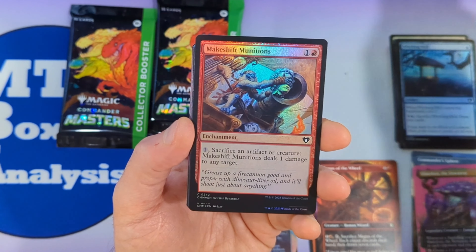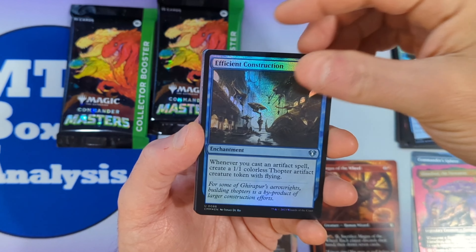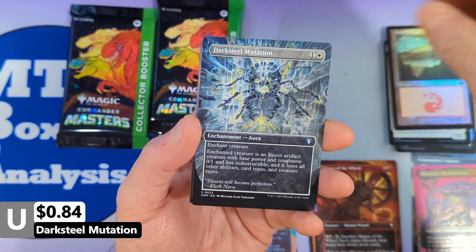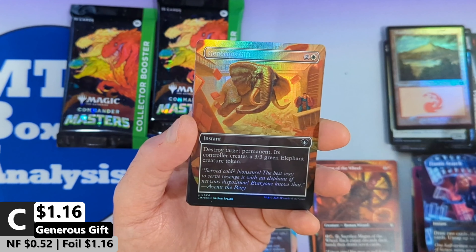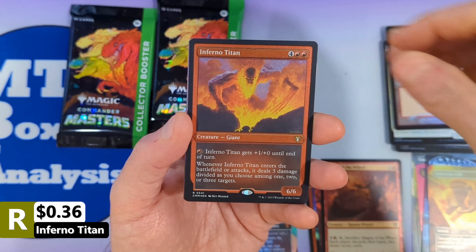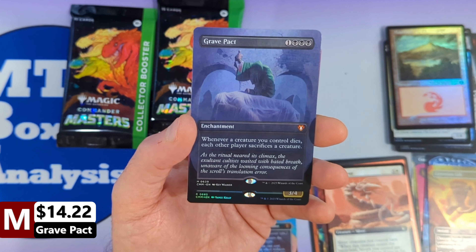We've got ourselves a Witching Well, followed by a Makeshift Munitions, then a Knighted Mirror. There we're going to see an Explorer Scope, followed by an Efficient Construction, with a Baird Steward of Argive, a Retro Mountain. Then we're going to see a Darksteel Mutation, followed by a Frantic Search. Then we're going to see a Generous Gift with a Magus of the Wheel, with an Inferno Titan coming in as our Etched Foil. Then we're going to see a Regal Sliver.